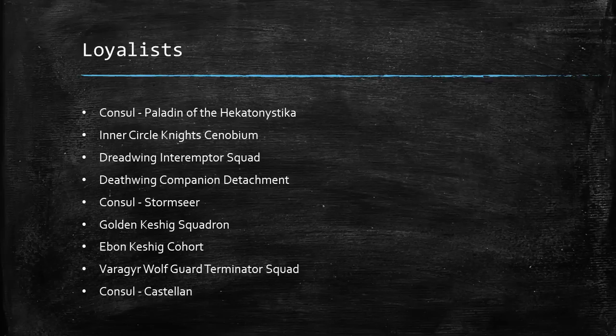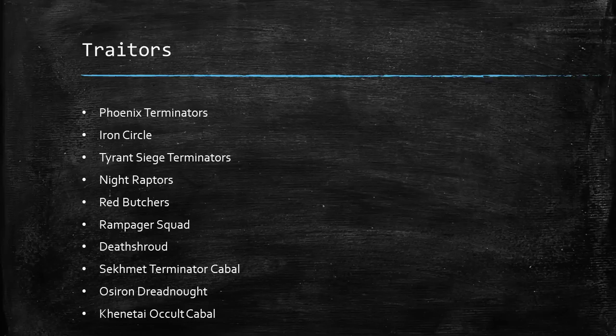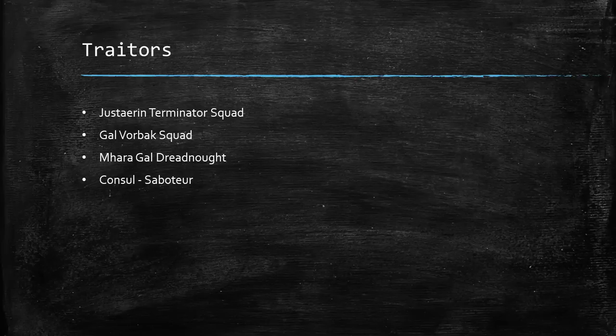Moving on to the Loyalist-specific units — this list is quite long. It covers all of the units that are unique and also good, and I'd encourage you to pause these slides if you want to look through them. There's a first slide with nine different Loyalist units and a second slide with more units again. Similarly for the Traitors, there are lots of options in those unique slots that are really good and powerful, playing a really good role in their armies — there are a couple of slides of these as well worth pausing through.